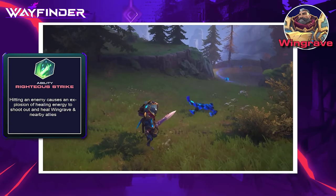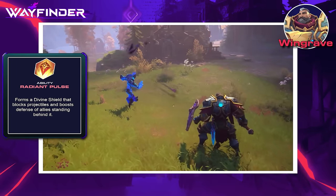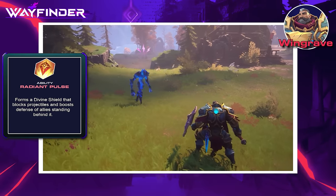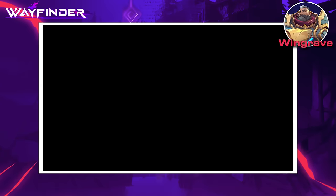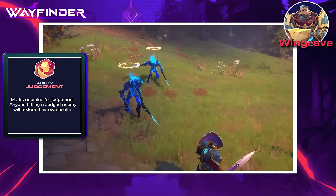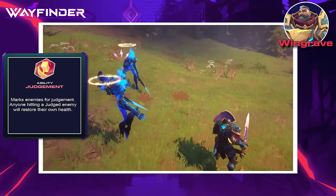Righteous Strike's cooldown is also refreshed if Wingrave performs a melee finisher. Radiant Pulse is his shielding ability that gives bonus defense to you and allies standing behind, and blocks all projectiles from the front. Judgment marks all enemies around Wingrave, and anyone hitting those judged enemies will be healed for a small amount of HP.